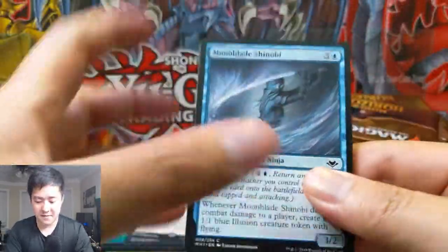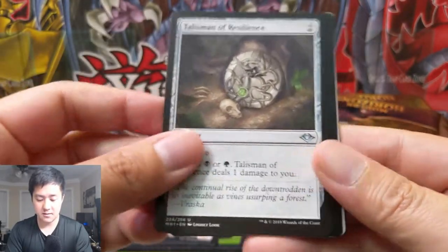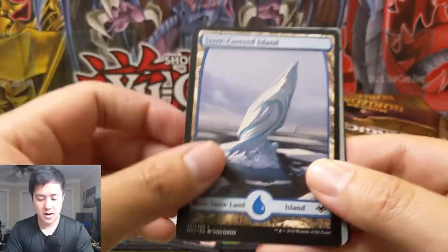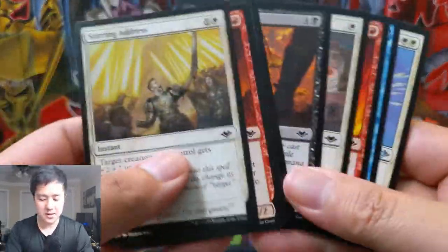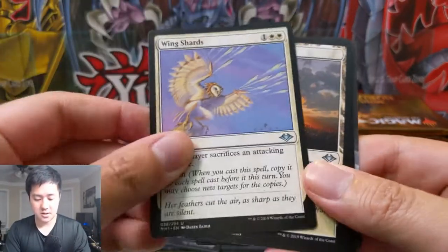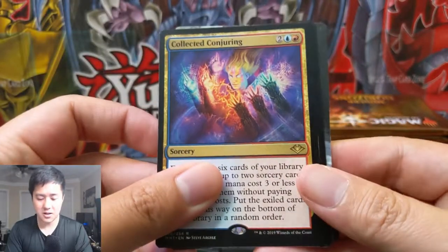So far this second half of the box has been pretty bad, not gonna lie. Order of the Forgotten, something, Birthing Boughs, Talisman of Resilience - this is pretty bad. Then we got the Bear Queen, bear, snow-covered island, and a very cool looking sliver. So far no mythics, no land cycle. I feel like we got a lot of good pulls in our first half, which does have me concerned. Wing Shards - pretty cool - target player sacrifice target creature, with storm. The fact that it has storm is pretty insane, although the fact that it's attacking means your window of opportunity is kind of narrow. Collective Conjuring.